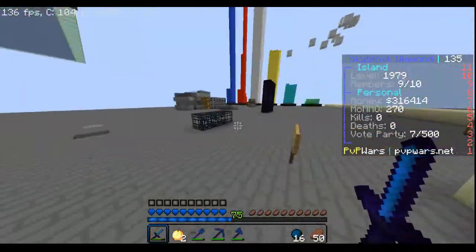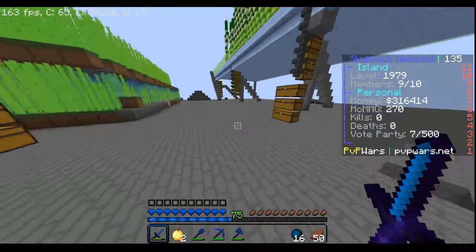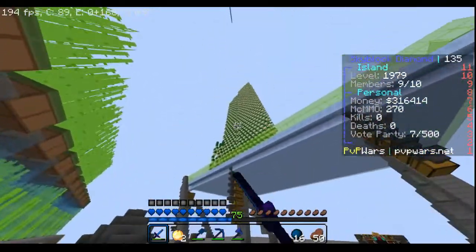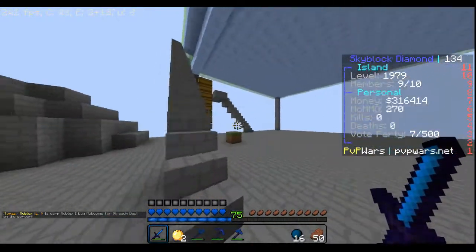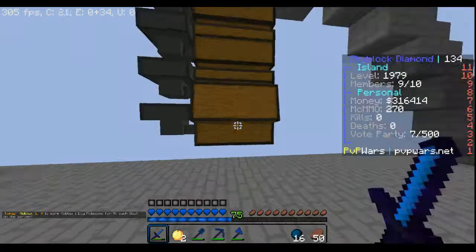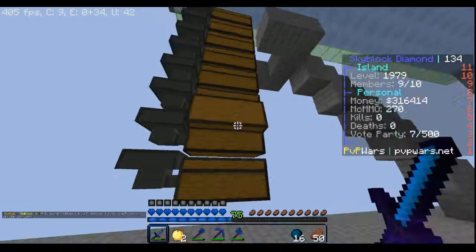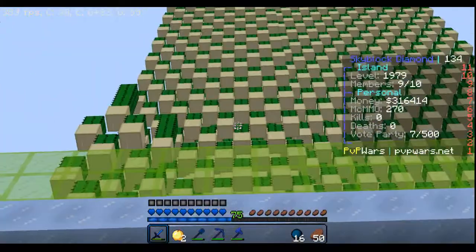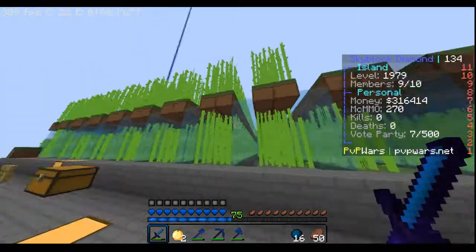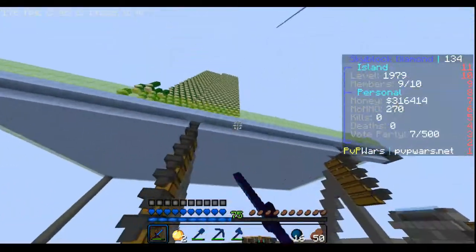On here you have to have a rank to fly, so two of our island members have fly and they were able to make this cactus farm — just flying up and printing it in, because printer is allowed on this server. You can see how much cactus this brings in; this is about an hour of AFK with two alts. That's pretty much the cactus farm — we want to extend it.